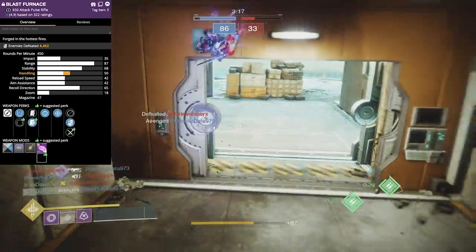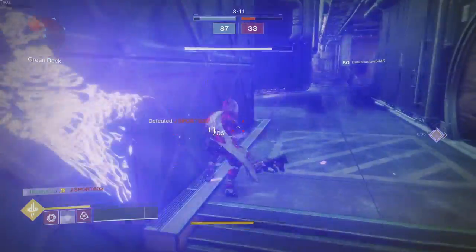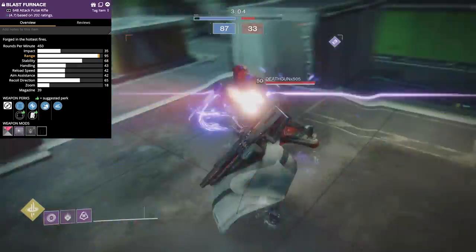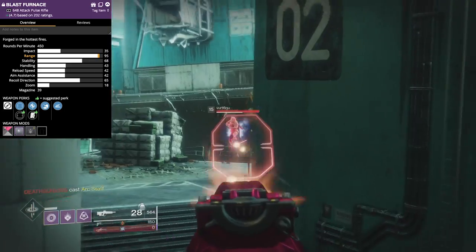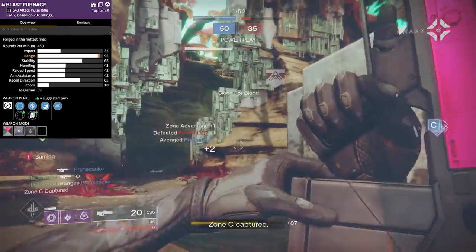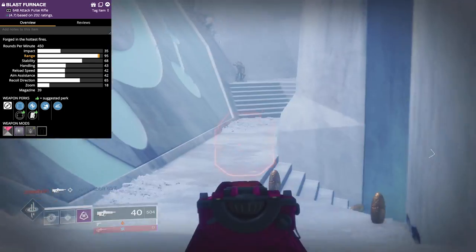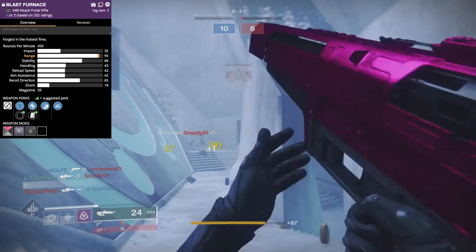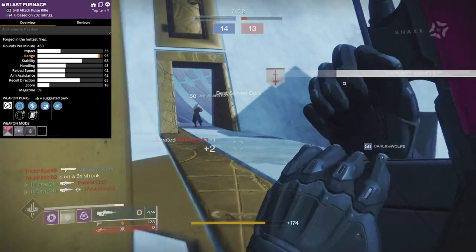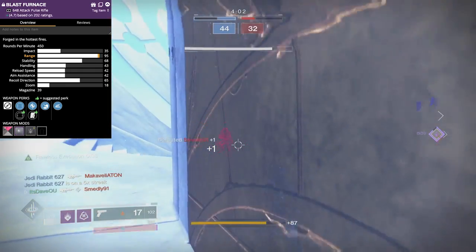For PvP, I ended up getting a Feeding Frenzy/Kill Clip version eventually, but at the time of the footage I was using this roll. It comes with aggressive frame, hard-hitting four-round burst fire. Two sights: one short zoom and one long zoom — definitely go with the short zoom. It comes with Accurized Rounds and Drop Mag; definitely want Accurized Rounds for the range increase. Next, Zen Moment: hits with this weapon increase its stability. Then Slideshot: sliding refills the magazine and boosts range and stability briefly. Also comes with a Counterbalance mod and a Range masterwork — the range is almost maxed out, which is insane.